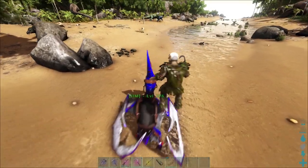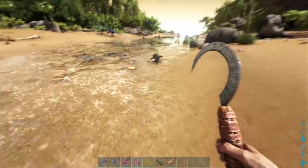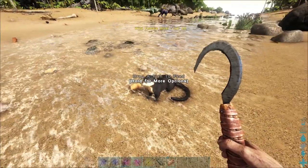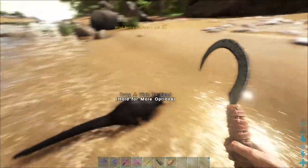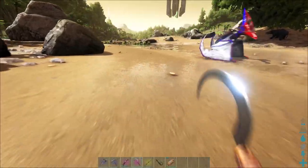We found one! There he is - hello buddy, hello little buddy. Level 60. Oh, we've got to drag a fish to feed it - we've got to drag a fish. I see, right then, so we need a fish.